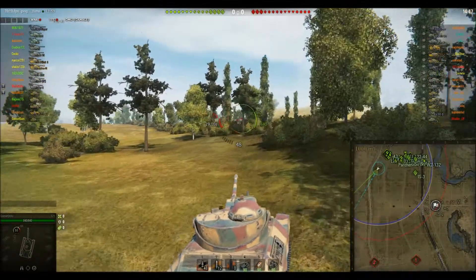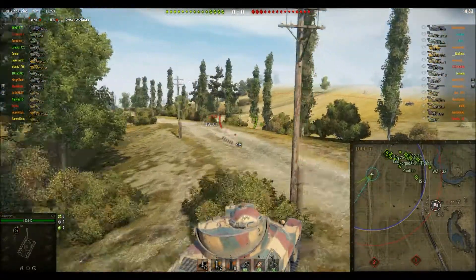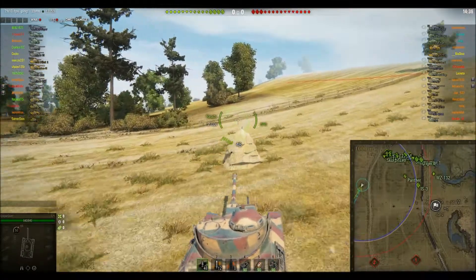I don't know why that is, but we're on Prokhorovka, it's a tier 9 encounter game. I was debating whether I'd just flirt down the middle or not, but there's quite a lot of lights and I thought, sod it, I'm going to go for the passive scout role.